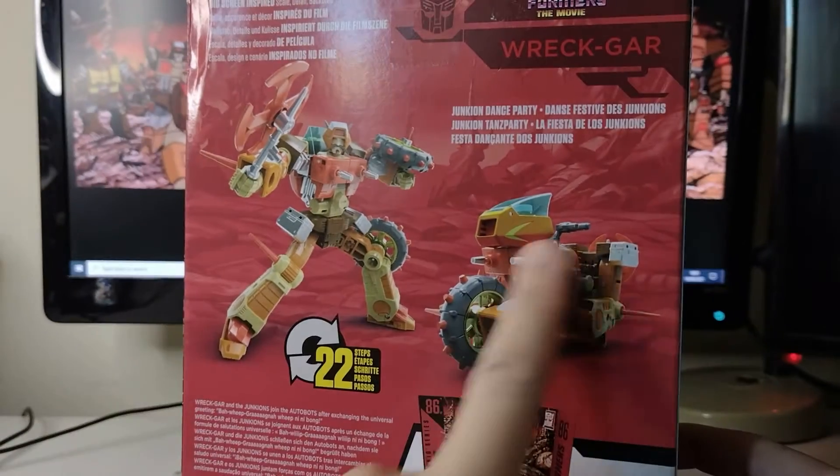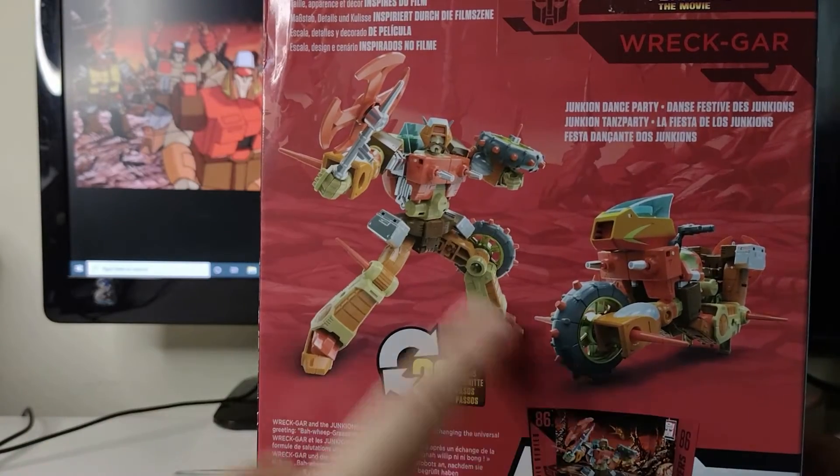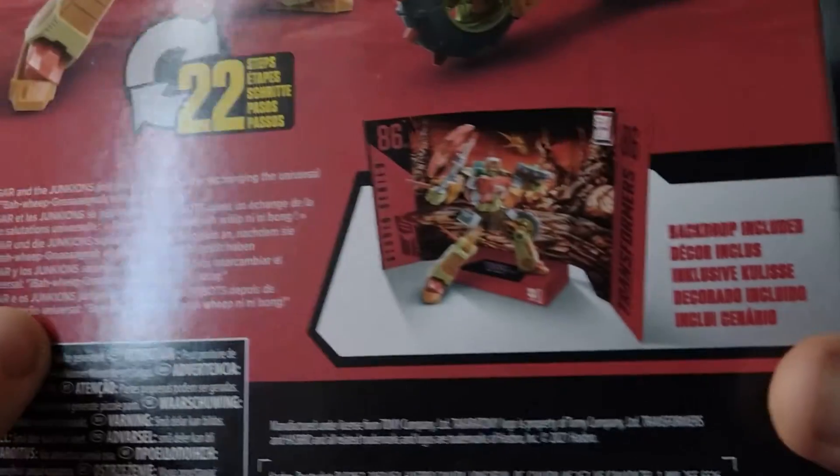At the back of the box, you see obviously Wreck-Gar in bike mode. And there he is in robot mode with his axe that he fights Springer with. A bit of a dive bar as well.